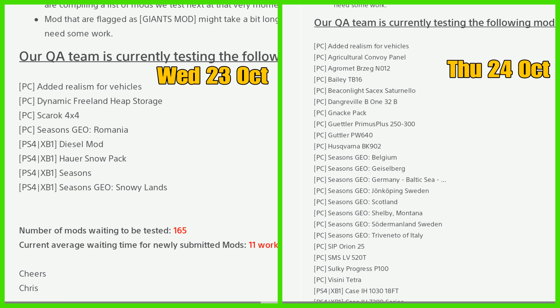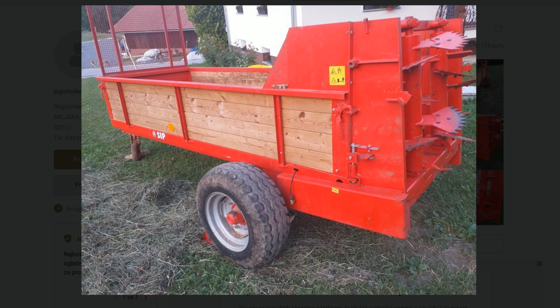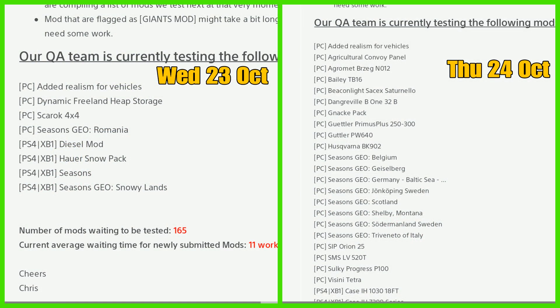Also new: the Husqvarna BK902 chainsaw. For Seasons Geos we have Belgium, Gisselberg Germany, Baltic Sea, John Copping Sweden, Scotland, Shall Be Amount Montana, Sodomenland Sweden, and Trivenito of Italy.